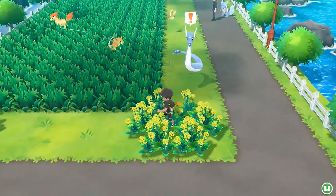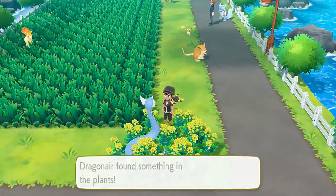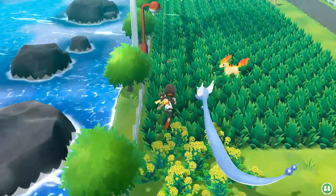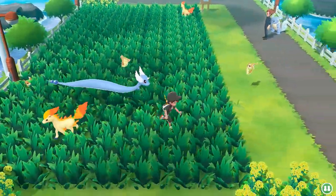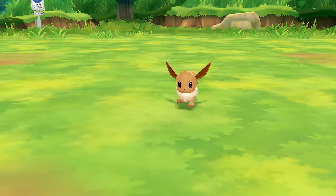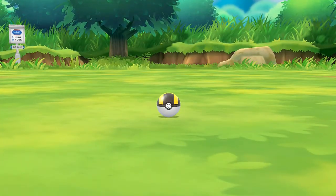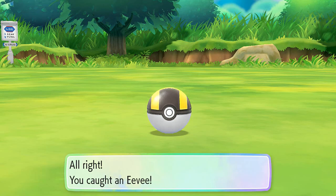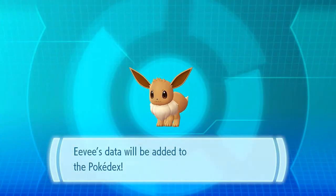There are some more Pokemon like Ponyta - you're going to be able to find Ponyta. Dragonair has found something - she found us a Silver Nanab Berry, which is good. I'm not going to be capturing any of these Pokemon walking around. Hold your horses - there is a Pokemon here that you should probably capture and that is Eevee! Yes guys, you can actually find Eevee here. Now Eevee in this location is a very very rare Pokemon.